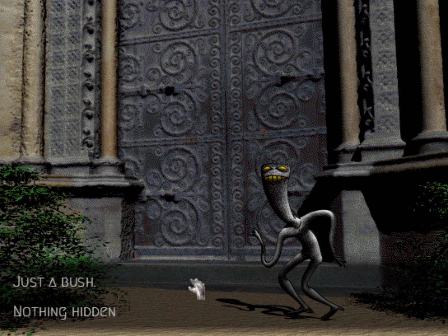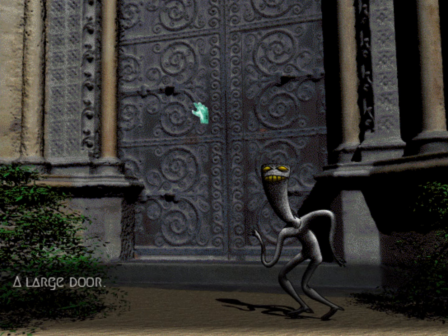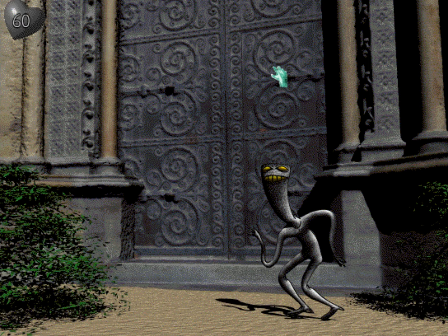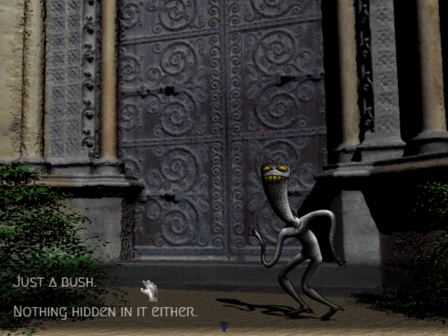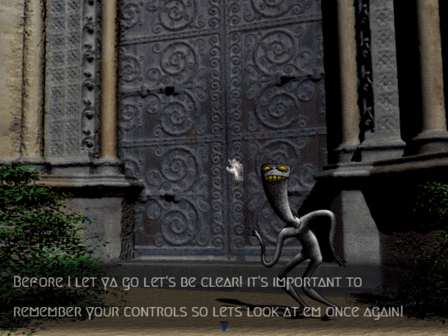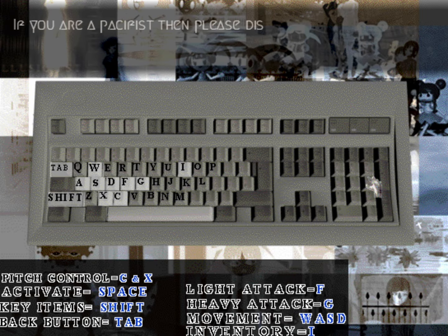Just a bush — nothing hidden in it either. A large door — are you ready to move on? No. Okay, yeah, I guess so. 'Before I let you go, let's be clear — it's important to remember your controls, so let's look at them once again.' Alright. Pitch control: C. X: activate. Space: key items. Shift: back button. Tab: light attack F, heavy attack G. Movement inventory: I.